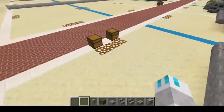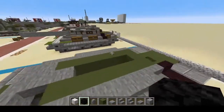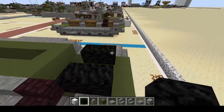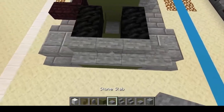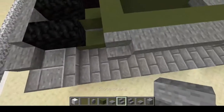Those are done, so we can grab the other materials: block of coal and block of iron. The block of coal goes right here and here. Then we're going to put stone stairs here with stone slabs on each side, and then stone stairs covering up all the rest.